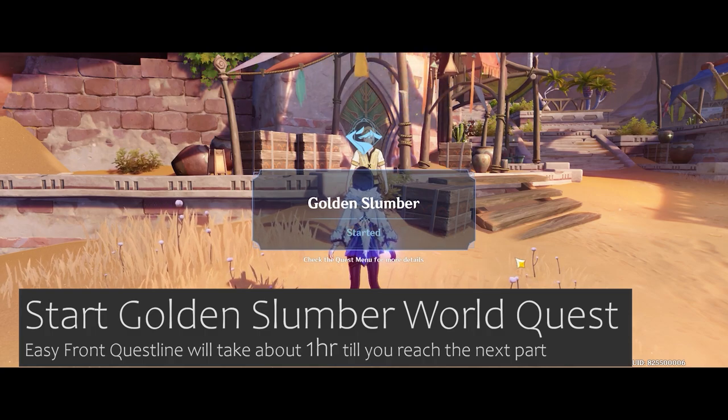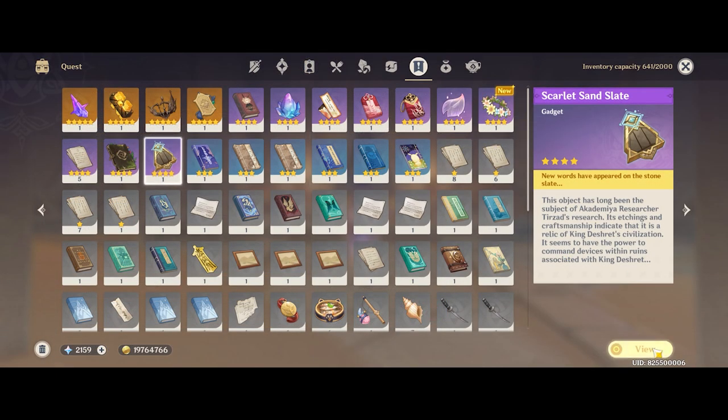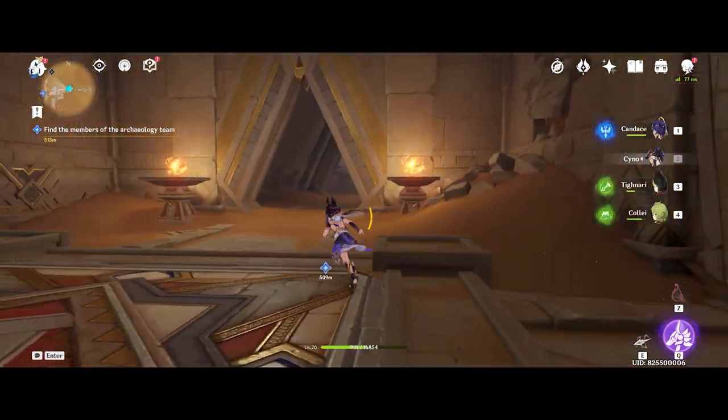The first thing you need to do is start the Golden Slumber world quest. Then after approximately about 1 hour of dialogue, if you are skipping most of it, you will reach this point in the quest and you will also get a clearance where the top left hand corner of your screen will light up. It's very hard to miss — you will know once you get there what I mean. And once you have this clearance level, then continue this video.